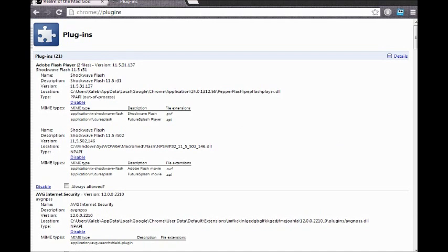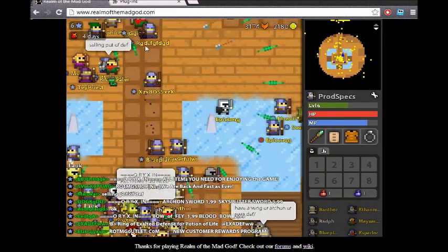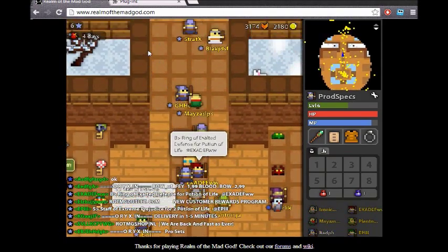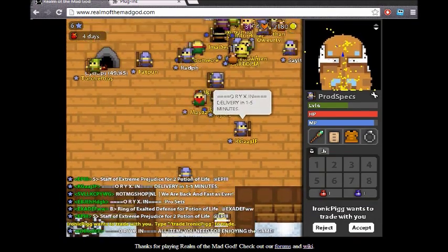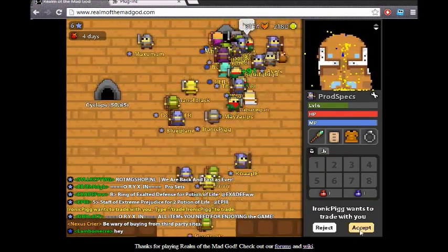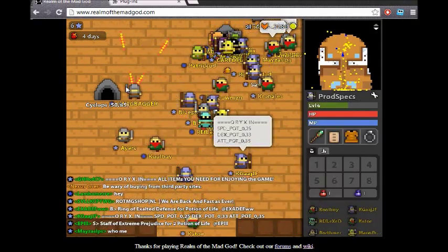All you have to do is find the one that says 'Out of Process' — click on disable. From now on it'll run Realm off of this one. The first time you start it up it'll be a little bit slower, but as soon as you get on it's way better. This actually fixes a lot of the framerate issues, and also fixes when you outrun the barriers, and your shot lag and delay — it fixes almost everything.